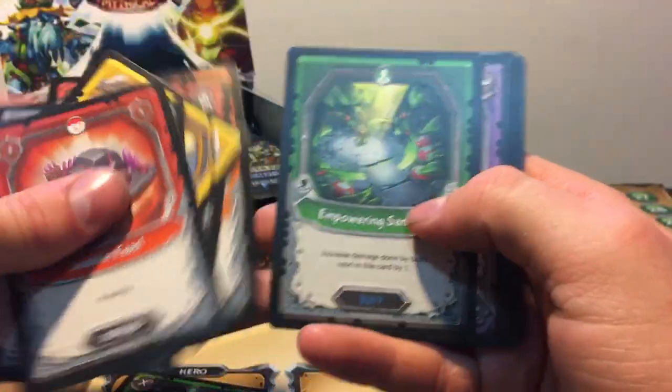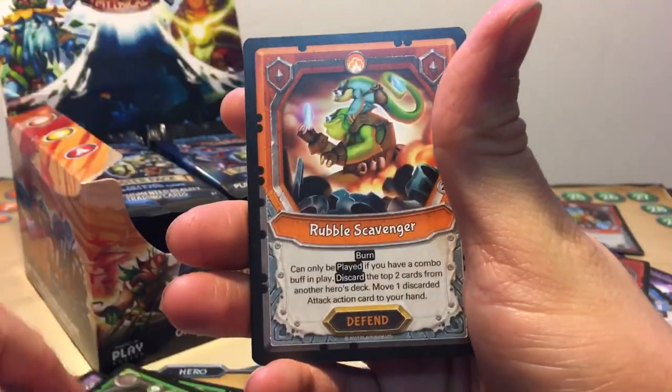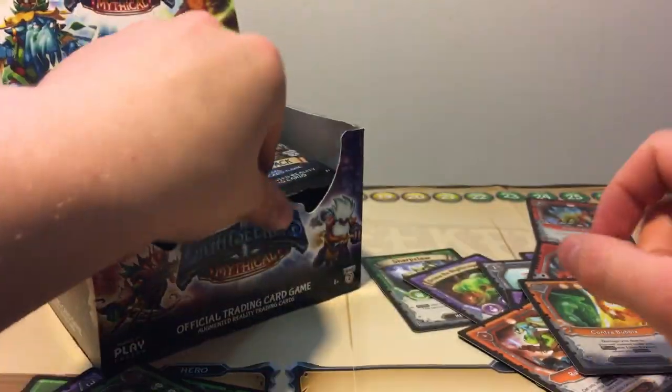I'm just gonna skip through the commons. So we got an Empowering Sanctum, Stalking Cupid, Freetop Tribunal, and a Raveling Scavenger, and a Foil Chondra Bubble — pretty cool.